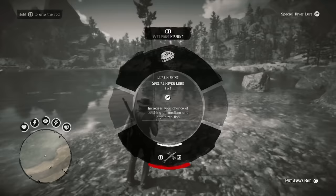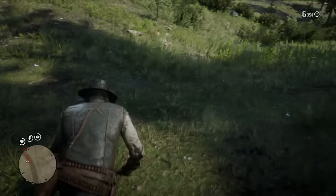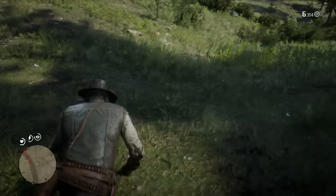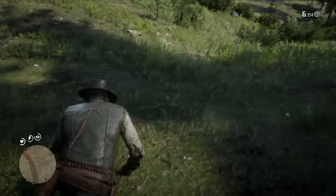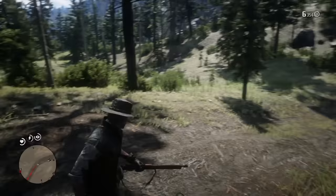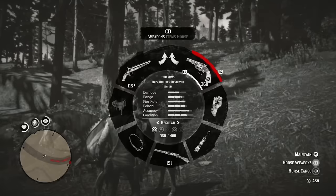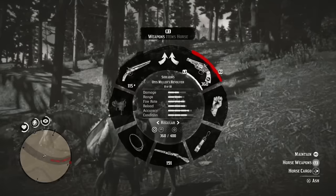This next tip doesn't have to do specifically with hunting, but if your clothes get dirty — like if you dive in the mud or get tackled by a grizzly bear — you can actually get clean clothes instantly just by going to your horse and swapping to a new outfit. You don't have to take a bath, change your clothing, or return to camp. It can be done instantly on your horse.